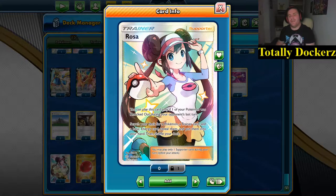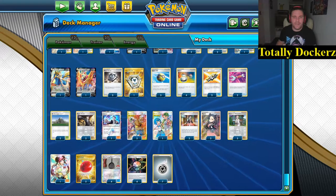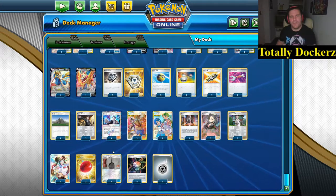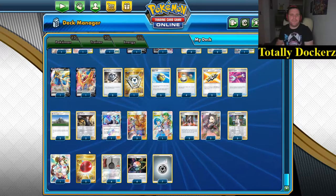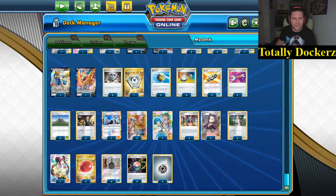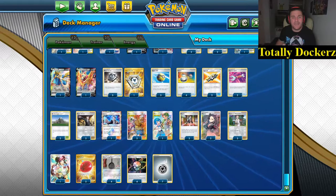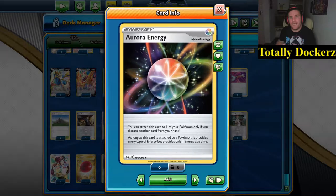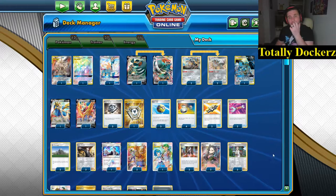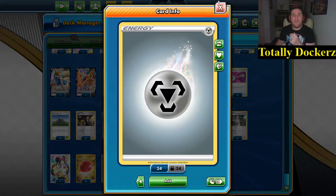Rosa isn't always going to be that way - you can hold on to it, but your main draw is either putting it all the way to the bottom of the deck or throwing it away. But if it's in your hand at the right time you can go and get so many pieces that you need. Two Air Balloons just to get stuff out of the active. Lots of switching items in here. We're playing four Metal Frying Pan because it's a metal deck and we don't want that silly weakness to fire. Aurora Energy means we're helping out our Metal Frying Pan situation, and if we're going to be discarding, it's nice to throw some energy away because we're going to Mount Coronet it back.